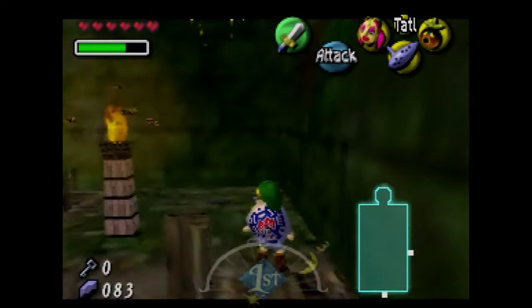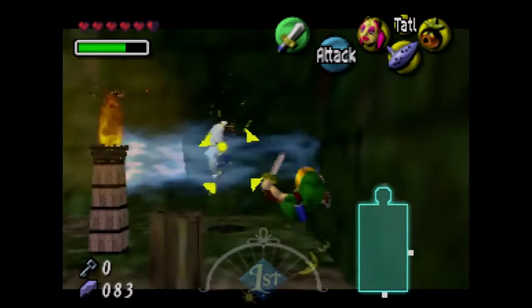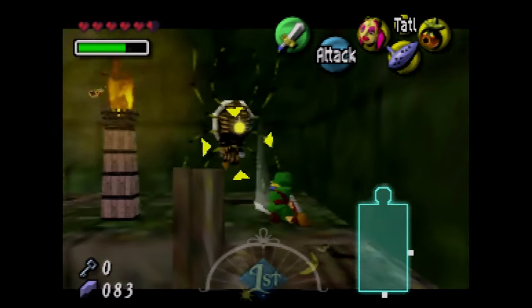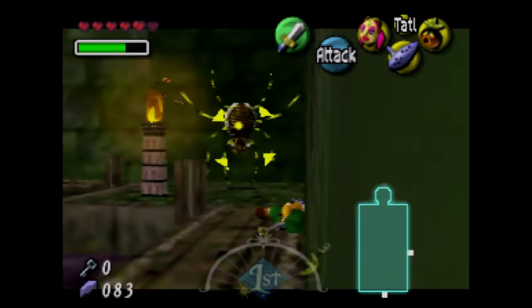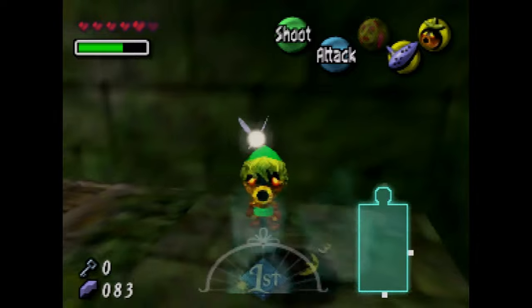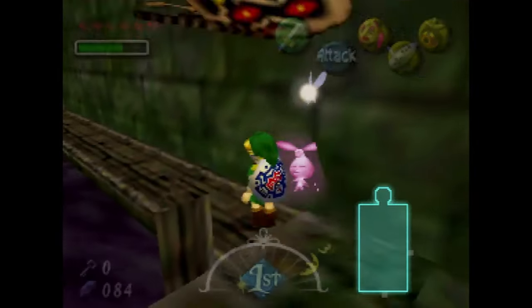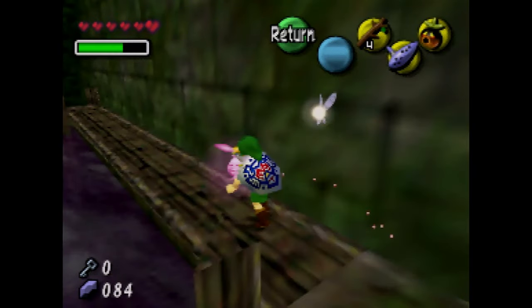There's this big skulltula. Wow — I got hit twice. Let's just shoot a snap bubble at that. We killed it in one shot. We already have more than half of the Stray Fairies. I would recommend having some Deku Sticks.